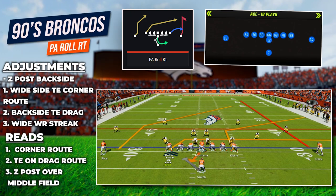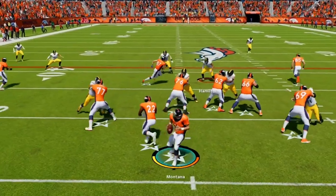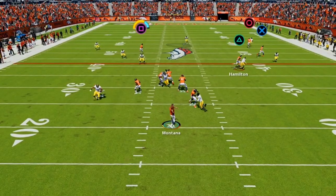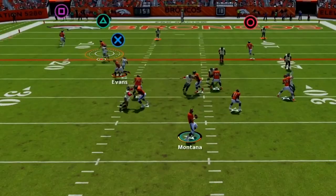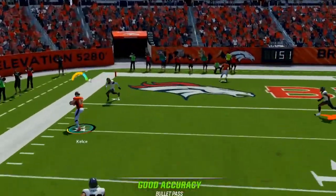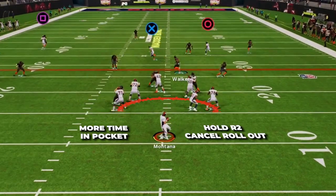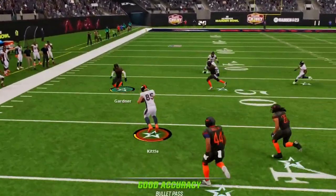The first play-action play we are looking at is PA Rollout RT in Single Back Ace, and here are the adjustments for this play. This is going to be a great play to get our QB on the move while working off our dominant run game to open up multiple options down the field. First, we will have this hard play-action fake, then we will roll out. We want to read the flat defender — if he stays shallow, fire in this corner out as he breaks to the sideline. For a quick coaching tip on any play-action rollout: you can cancel your rollout at any time by hitting the R2 button, which lets you set up in the pocket and gives your blockers time to stay in front of the rushers and gives you more time to fire the ball down the field.